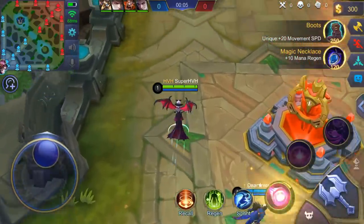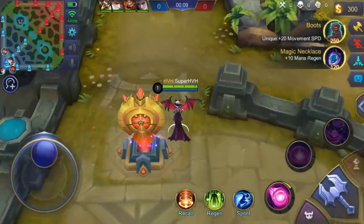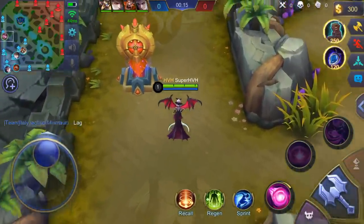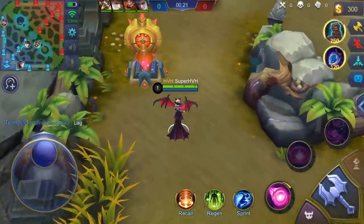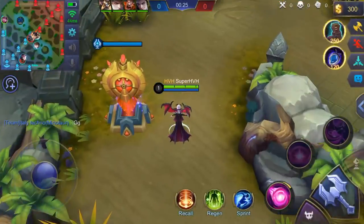What's up guys, welcome back to our channel SuperHPHPHP, I am KeituZoro. Today I'm gonna show you guys how I play Alice in a ranked game. Basically when I play Alice I usually go to middle lane, but in this game we got Gusion in our team, that's why I choose to go to top lane.